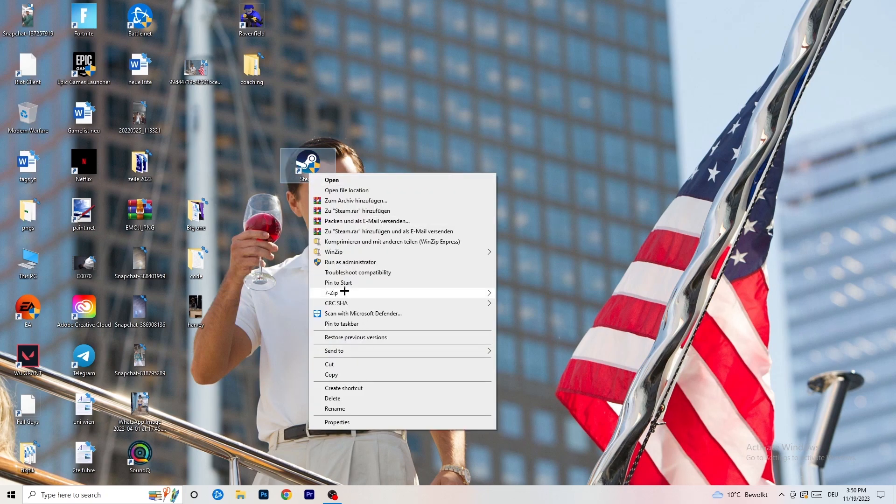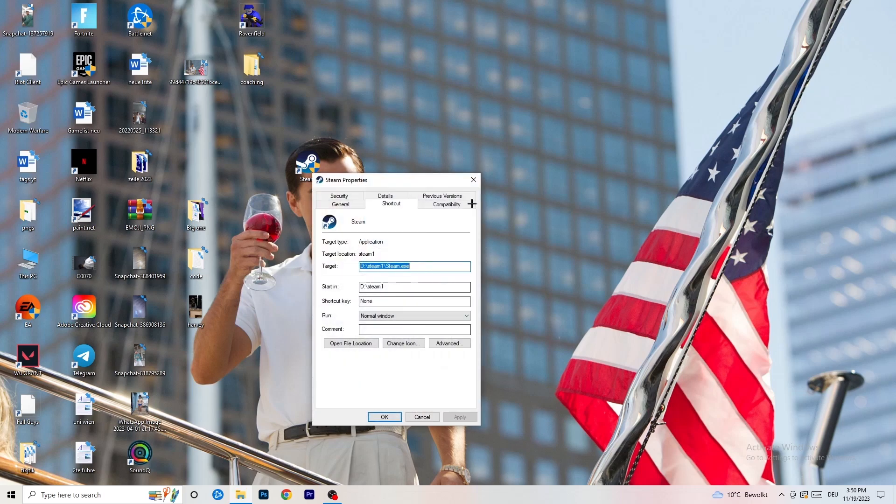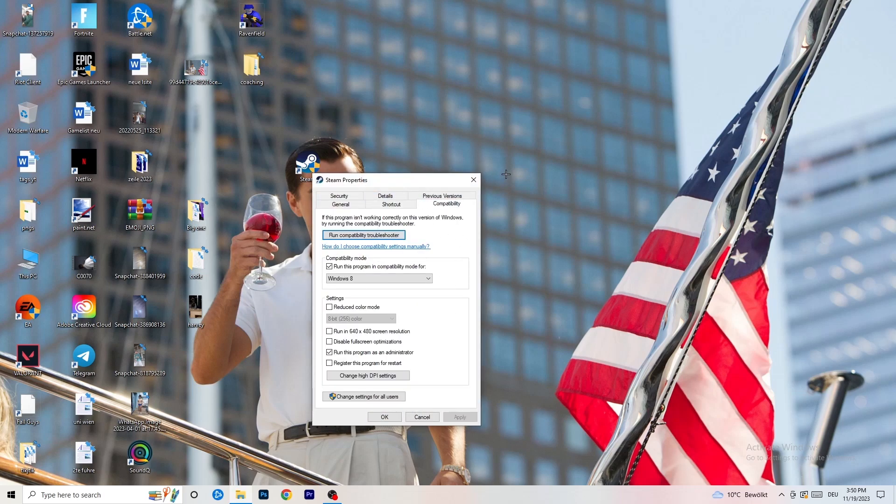Right-click the in-game shortcut, run as administrator, or go to properties, then compatibility, copy the same settings, and do the same thing again.